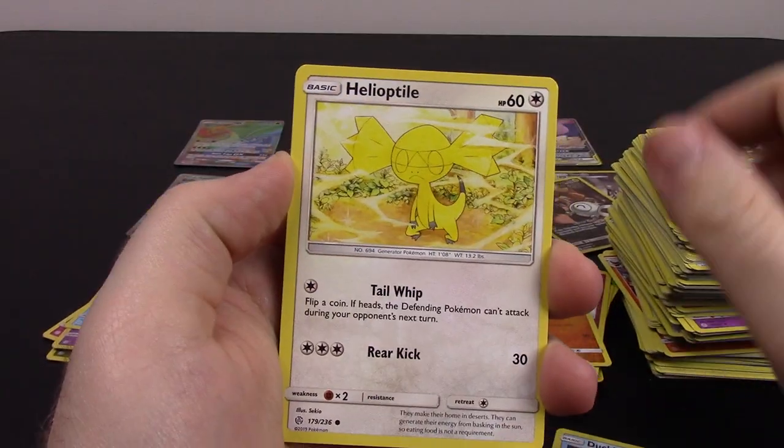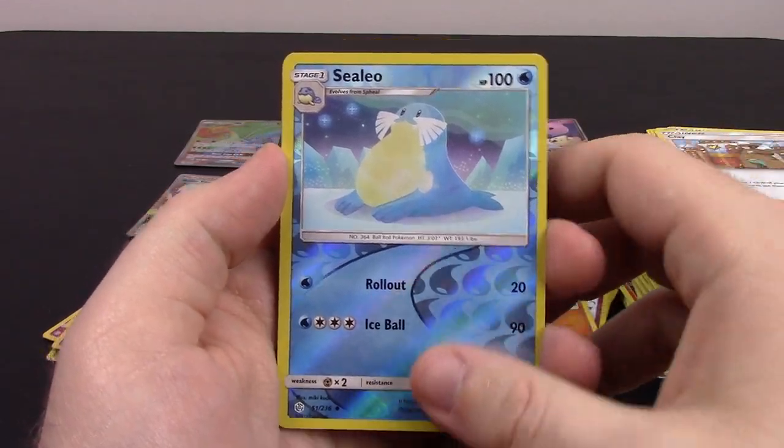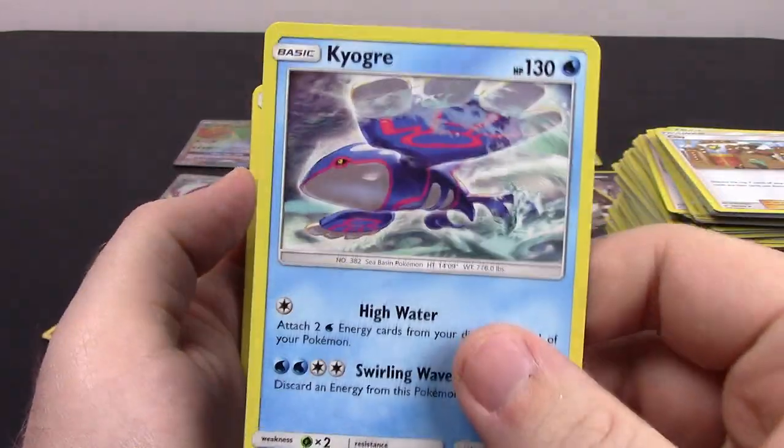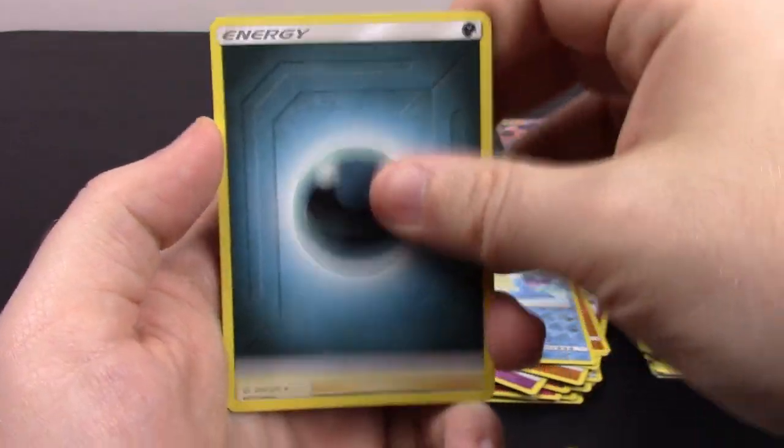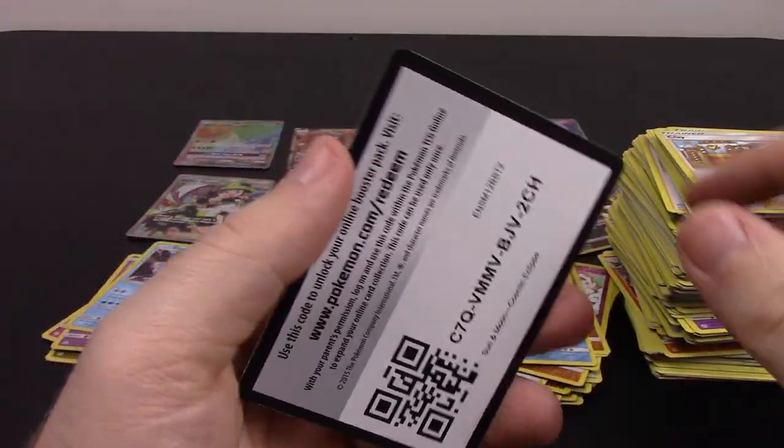Next up is Ducklett, Helioptile, Cosmog, Slugma, Wailmer, Sealeo Reverse Holo, and Kyogre — that looks super cool as a rare. Dark Energy, Endless Resolve, Larvesta, Amaura, and the code.